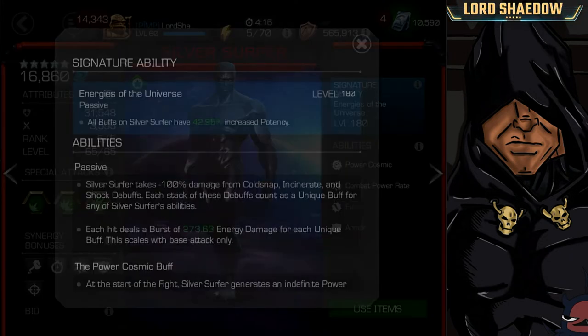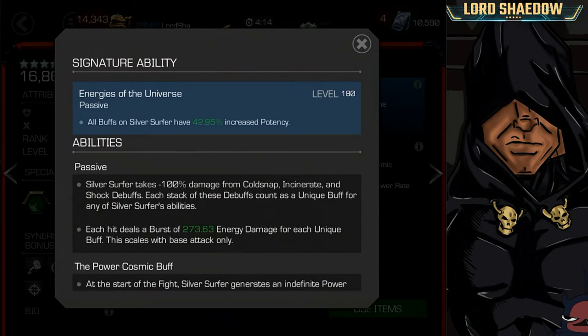Let's take a look at his abilities. His signature ability just increases the potency of all of his buffs — definitely a nice-to-have, but not absolutely necessary. At signature level 180, it's increasing it by 42.95%.